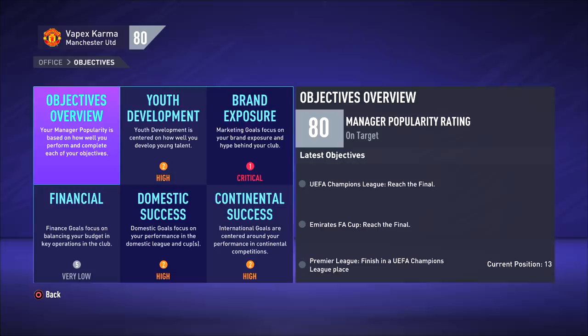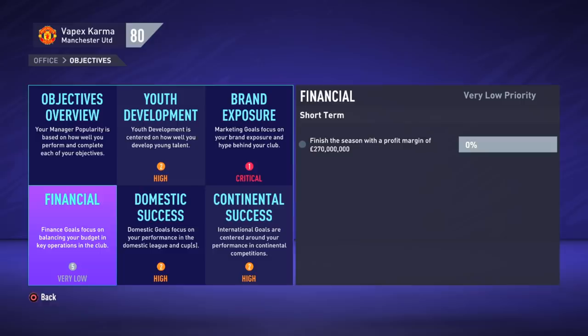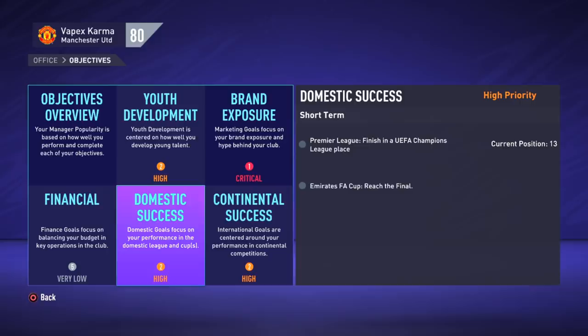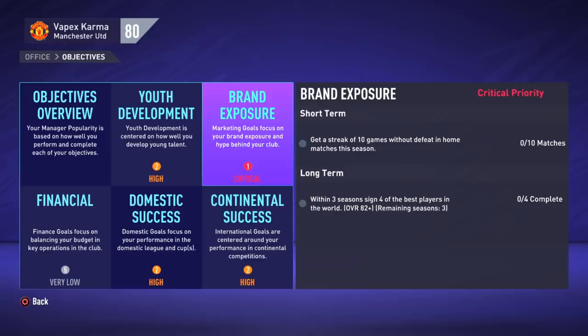Let's take a look at the objectives for Man United. In the financials, we need to finish the season with a profit margin of $270 million — that is very low priority at the moment. We have a high rating for domestic success: we need to finish in a Champions League spot and reach the FA Cup final. In terms of continental success, also high, we need to reach the final of the Champions League. So big expectations already. In terms of brand exposure, which is critical, we need to get a streak of 10 games without defeat in home matches, and within three seasons, sign four players with an overall of 82 and up. That's a big task as well.